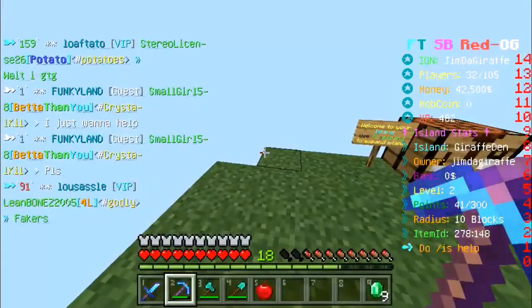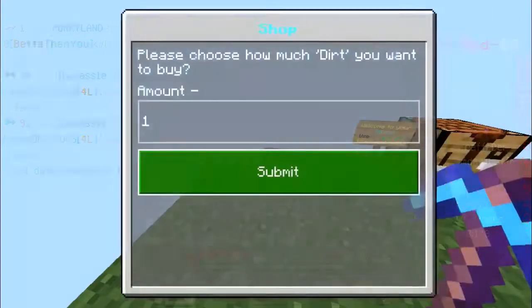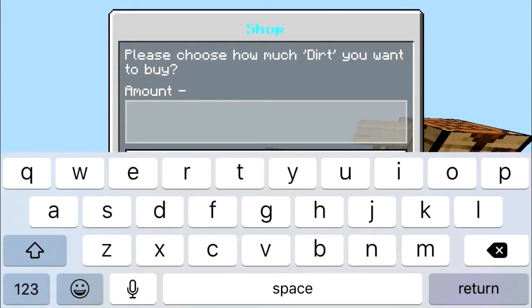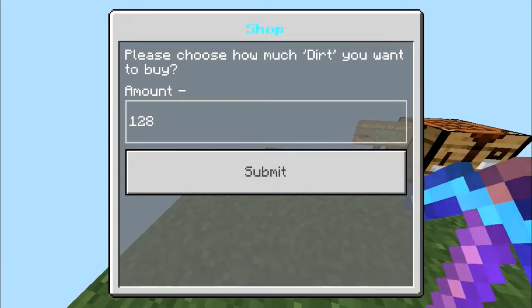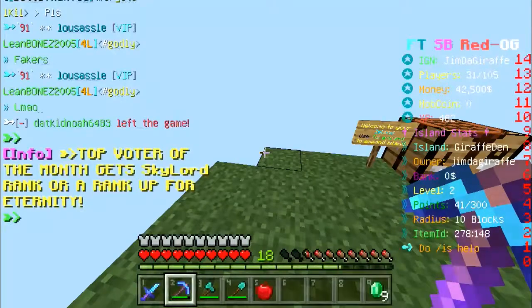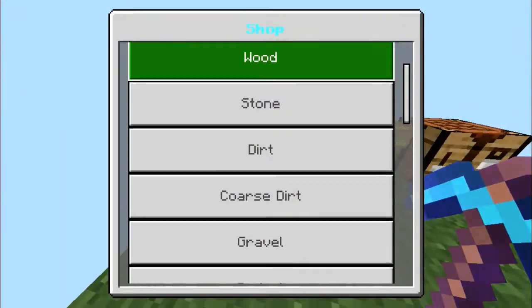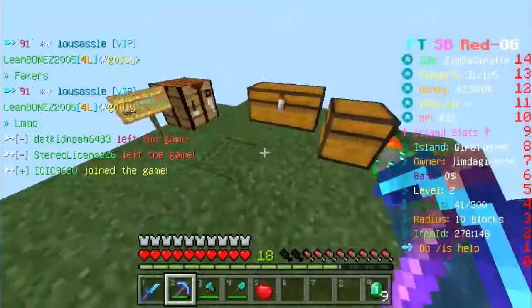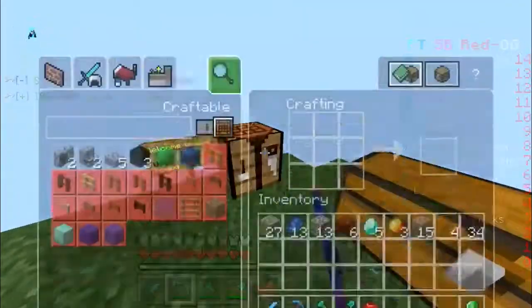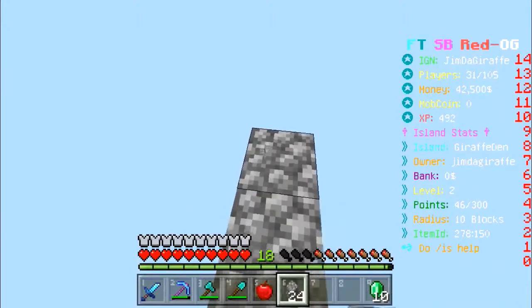So what I'm gonna do, I'm gonna go to the shop and look at blocks because I want to expand my island. Let's get two stacks of dirt — that should be good. 32 grand! Never mind, I don't have that kind of money. I'm gonna make slabs and just slap those out instead. Also, you do get fly if you vote, so I might enable that — actually yeah, I will.